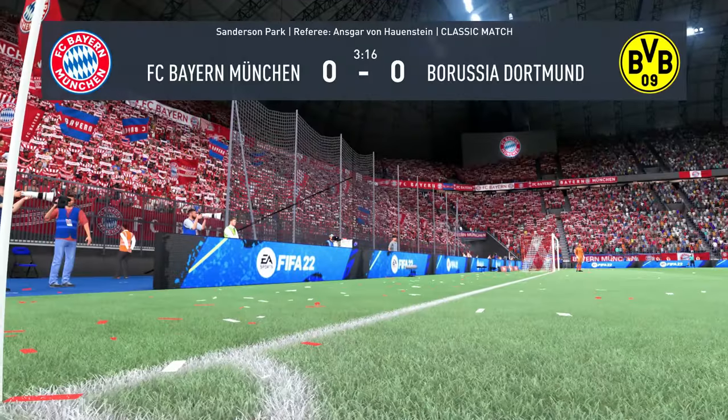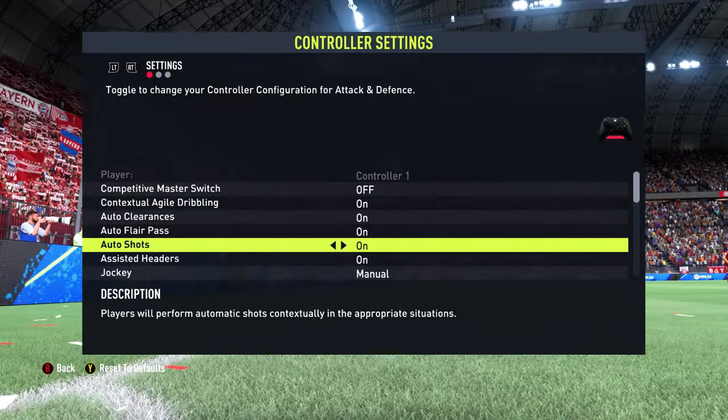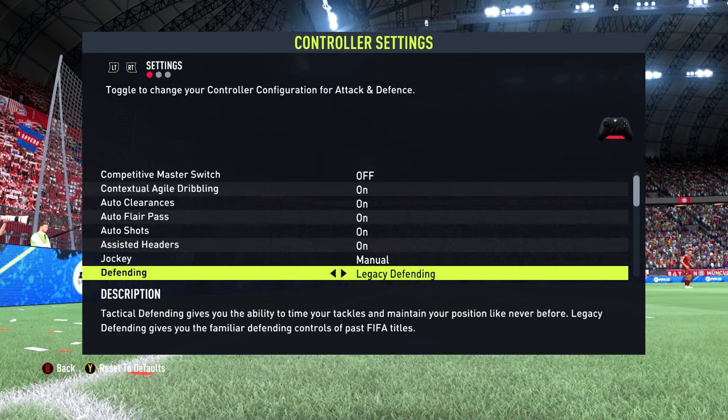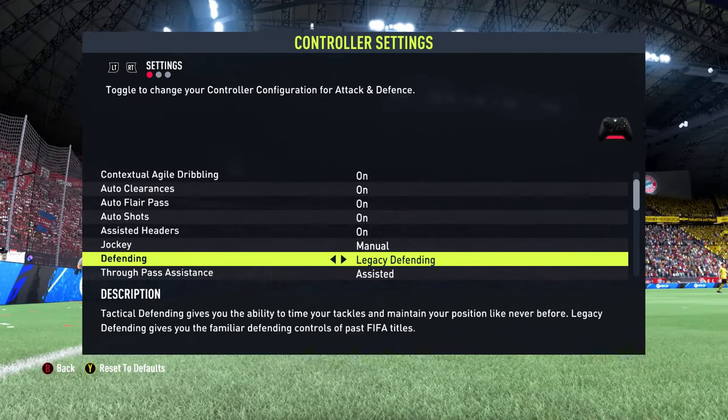In FIFA there is no specific key combination to perform legacy defending, as it is simply a setting that you turn on in the game's controller settings. Once you have enabled legacy defending in the settings, you will need to hold down a designated button on your controller.